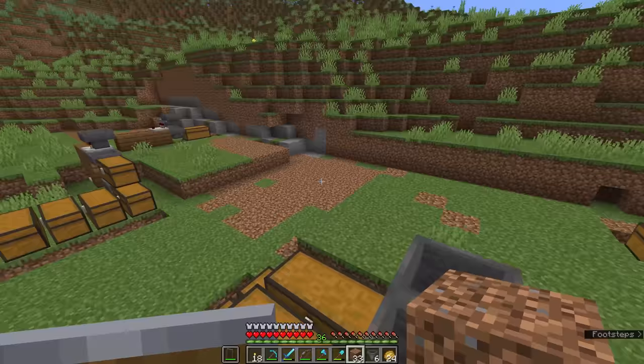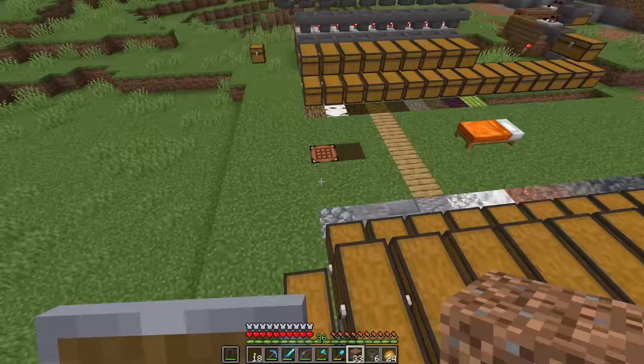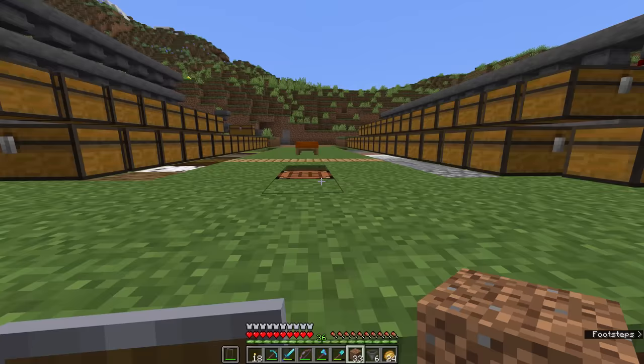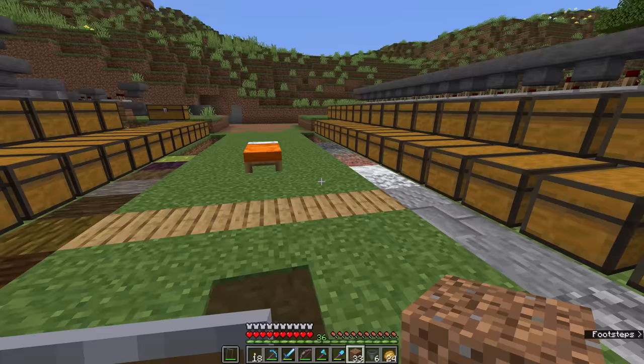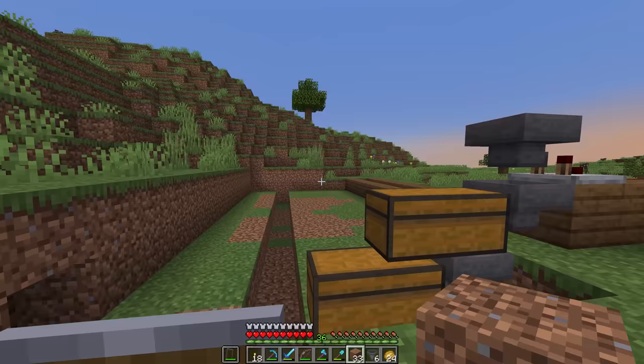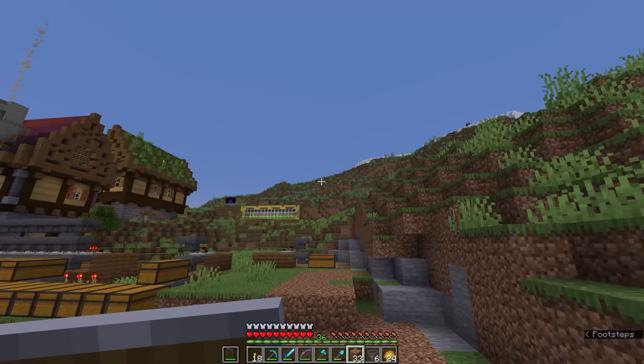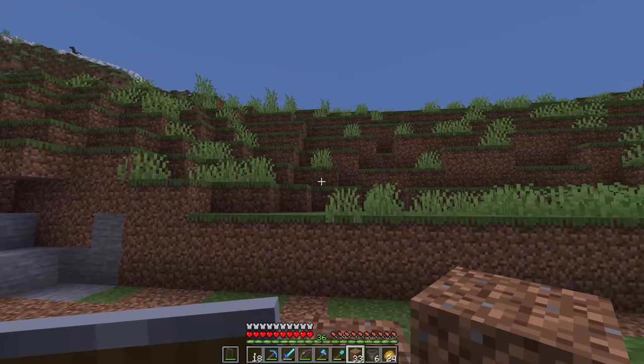So what I've ended up with is a kind of plus-shape design for the building. There are going to be four wings, and we'll be able to enter from all four sides. The main entrance is going to be where the more natural, early-game blocks are. Turning to the right, you'll have more blocks from the natural world — everything from dirt, grass, and moss through to sand, terracotta, and stuff from deserts and badlands. On the opposite side, facing the nether portal, we'll have blocks from other dimensions — the nether and the end when we eventually get there.